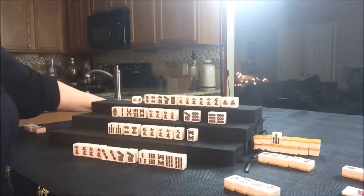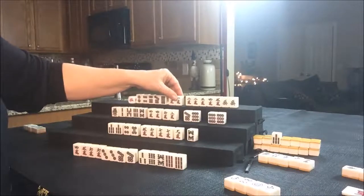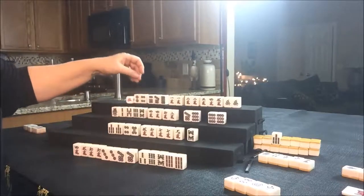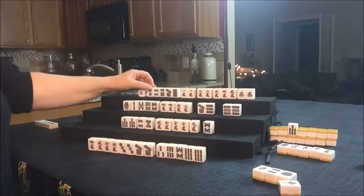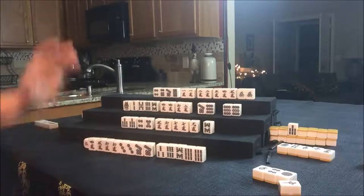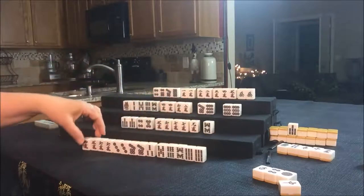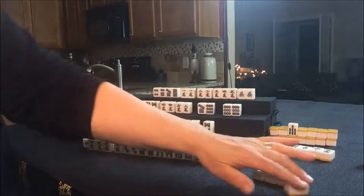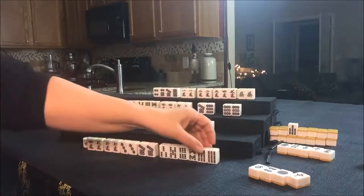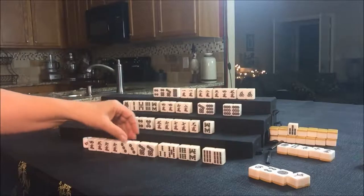North drew a 1 Crack. Look at all those Cracks — here's a pair, pair, Chi, pair. So we're going to go ahead and discard this 2 Dot for North and draw for East. East drew a 5 Bam. We are trying for all-Pung for East. There is Chi potential in there, but I think all-Pung. If we did go for Chis, we have too many pairs and we'd have to break up all these pairs.